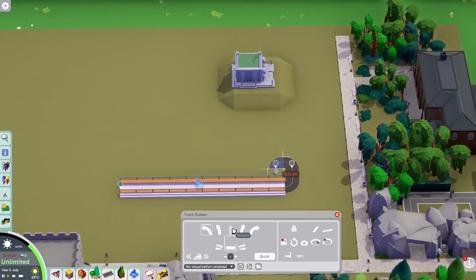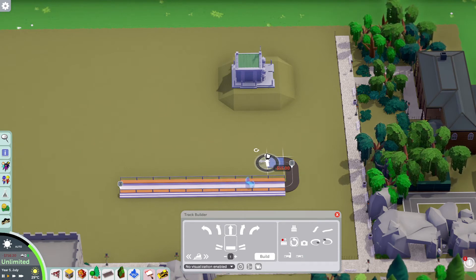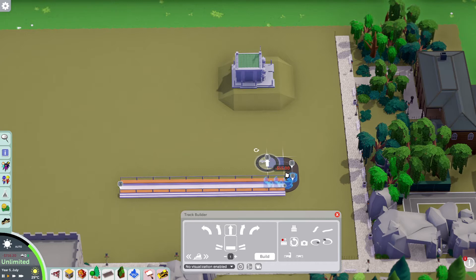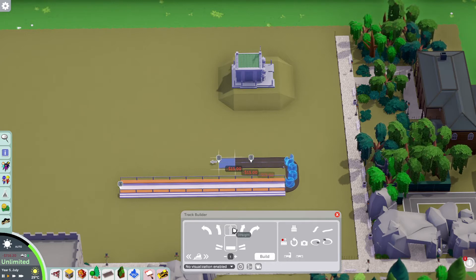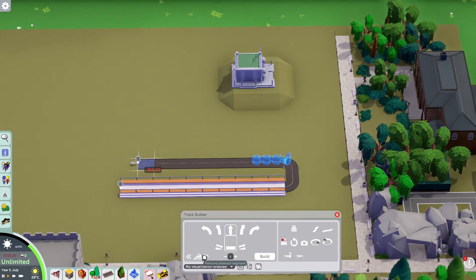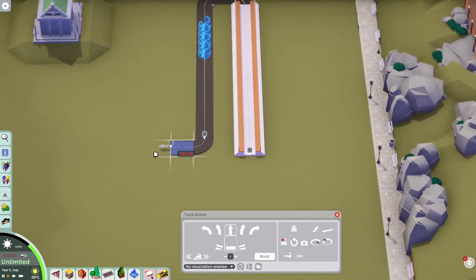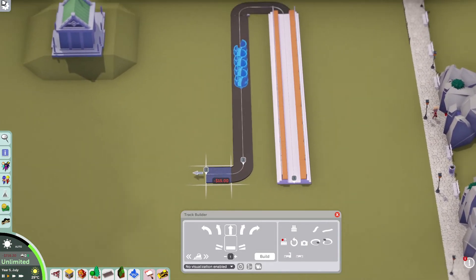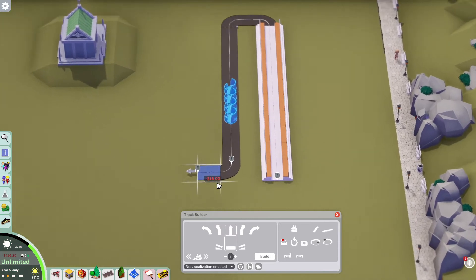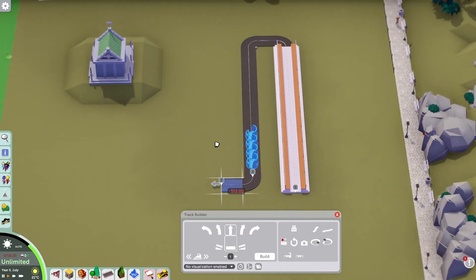So this ride is similar to the Haunted Mansion in that you can direct where you want people to be looking and it will actually turn the cars that direction. The issue I kind of have though is there's not a whole lot of scenery right now in the game to really kind of build rooms with stuff in it, so we'll kind of have to do the best we can.